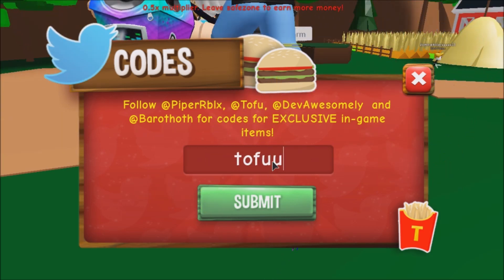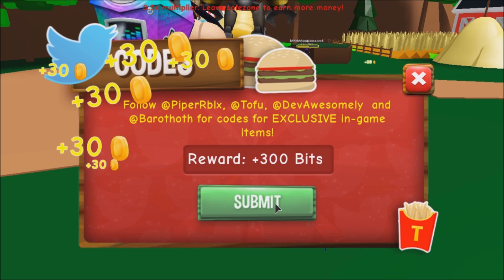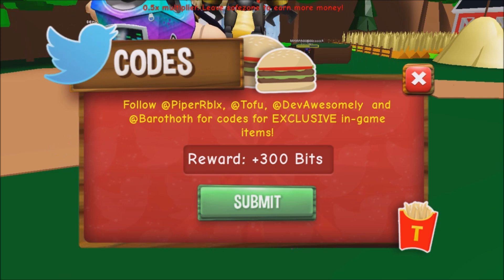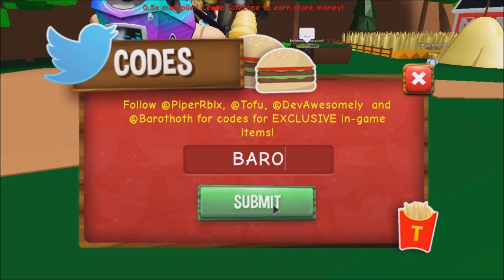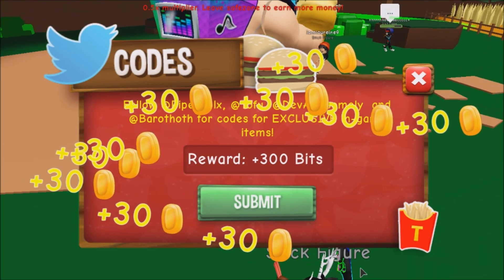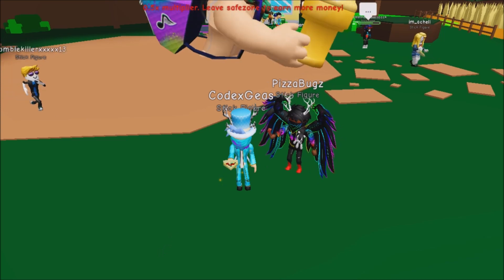The next code is 'tofu'. Click Submit — there you go, we got another 300 bits for that. And then the next code is 'borrow'. Click Submit and we got another 300 bits. As you can see I have a lot of bits right now.